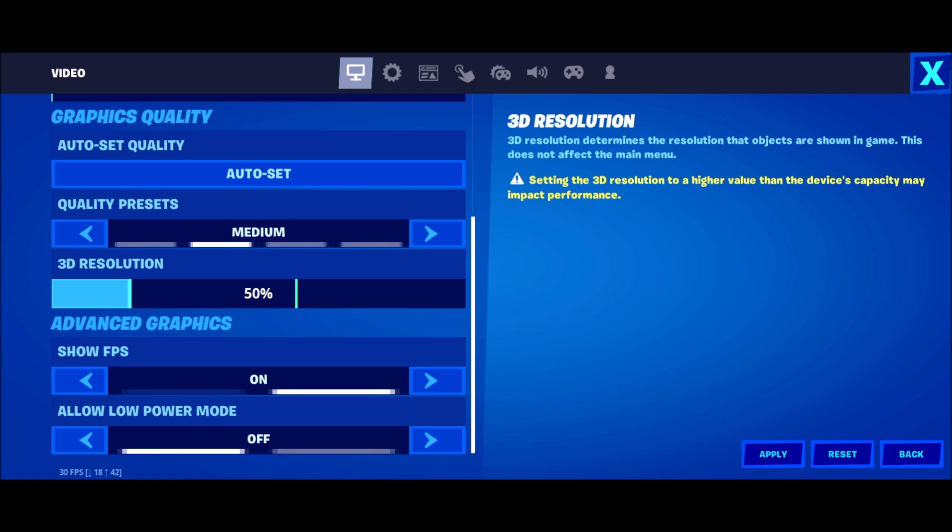The last one is Low Power Mode — you don't want to use that. It's really important to keep this one off. This option is more for when you're on a bus and want to save a little battery — you can turn it on then — but you will not run the game at 100%. It will take less resources on your phone. So that's pretty much it for the graphic parameters.